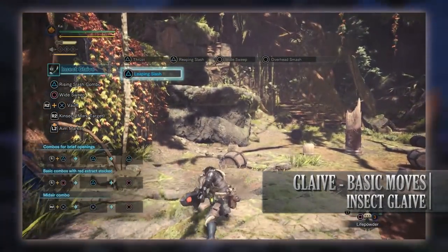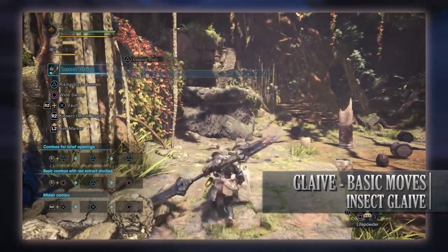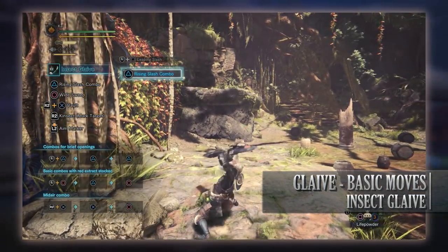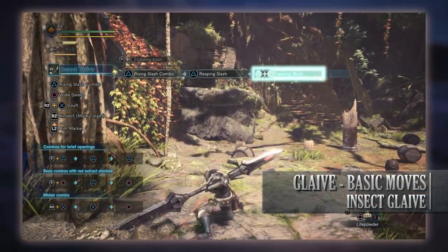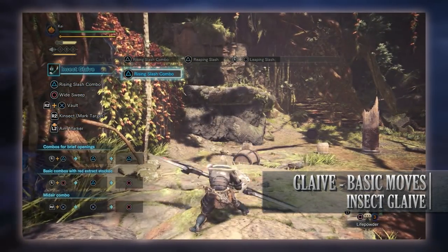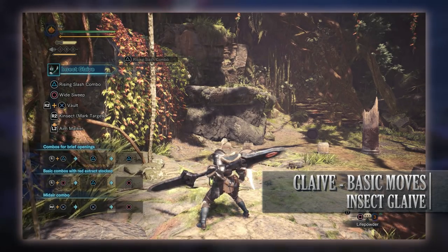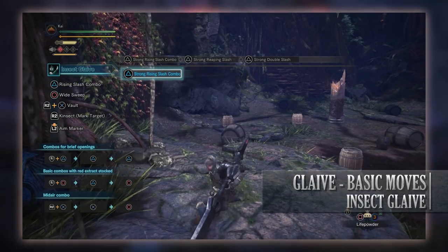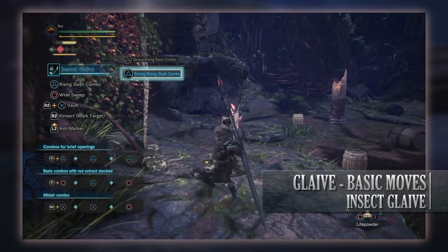The first move is the Leaping Slash, done either as a draw attack by pressing triangle or by pressing a direction and circle with the weapon drawn; it can also be performed mid-combo by pressing forward and circle. Next is the Rising Slash combo, done with your weapon drawn by pressing triangle. With red extract this turns into the Strong Rising Slash combo, resulting in more hits.